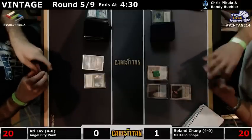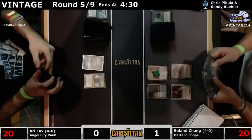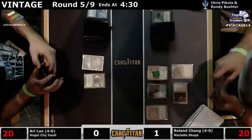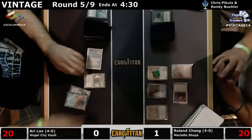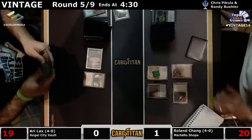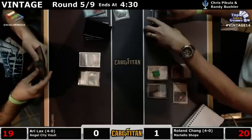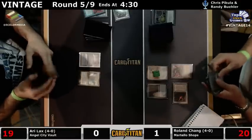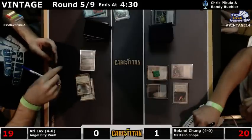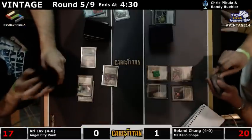Roland doesn't know Ari's plan is Heirlooms — Roland could put him on Nature's Claims. Crucible of Worlds. No Wastelands yet, but Ari's going to Force the Crucible. He's got a Metamorph in his hand — that'll let him either get a second Thorn or a Chalice zero. Ari's going to pay three mana for a Time Vault because of the Thorn, of course. The non-Null Rod Shops deck is a little soft to Vault Key naturally.